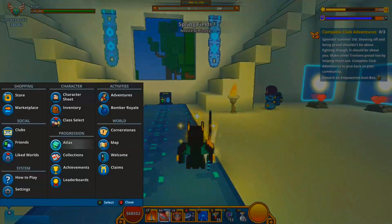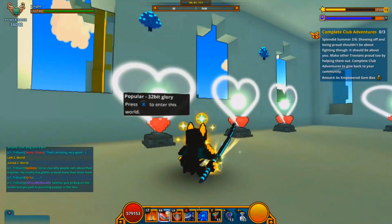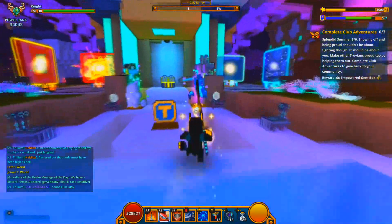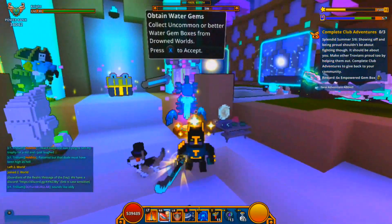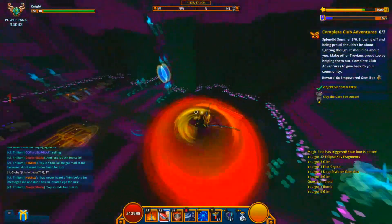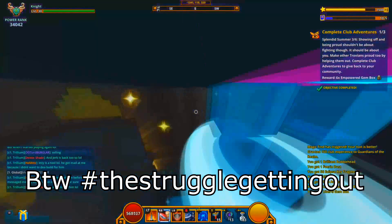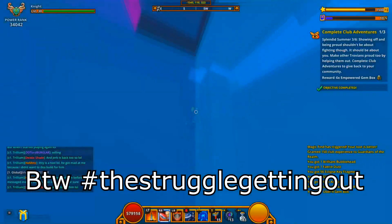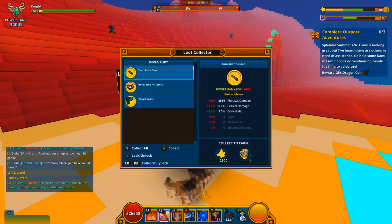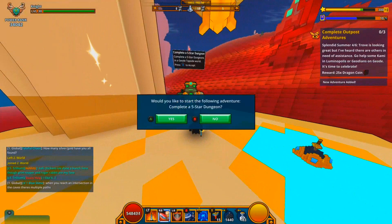Completing Step 2 will grant you 34 fragments, which is a pretty average reward. Step 3: complete 3 club adventure quests. If you don't have access to a high-level club, ask in global chat or go to the club tower in the hub, go to the 2nd floor or higher, and find the popular clubs symbolized by a heart-shaped portal. I went to the Guardians of the Realm club, which has a water gem box quest to gather 5 water gem boxes, and I did that 3 times. The hardest part is just finding the club — once you do, completing the 3 quests is easy. The reward is 6 empowered gem boxes.